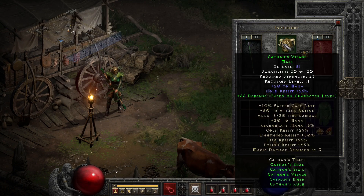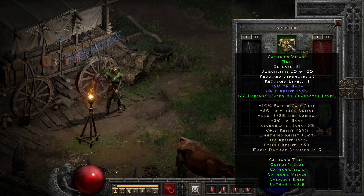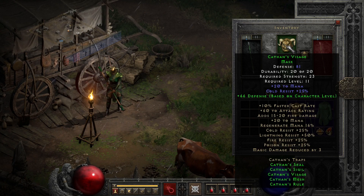Moving up top, we have the mask — Kathan's Visage — that gives us mana and cold resist naturally, both of which are halfway decent, and at two parts it gives a little bit of level-based defense, two per level, which while not amazing is generally much better than most things you'd normally be using at level 11 as a caster on your head.